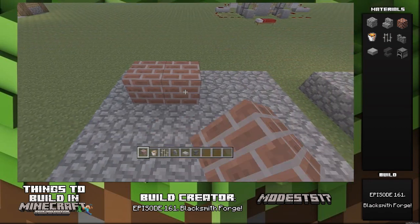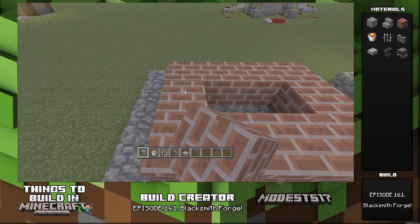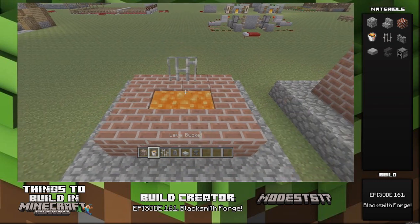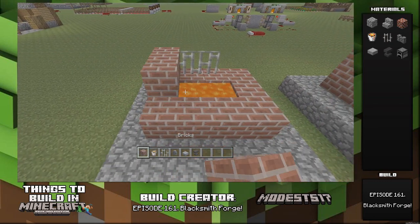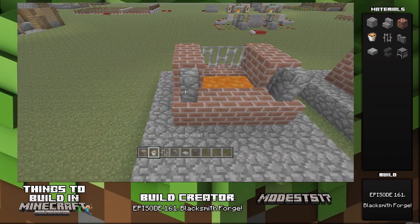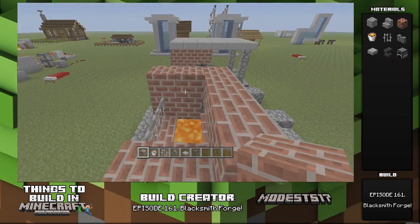In the back, take some bricks and make this little circular — well, it's a square, but you get what I mean. Put some lava in it, put some metal bars in the back, and just place blocks where I put them. It's kind of a pain to describe all this because it's going so quickly, but this is just a cool little blacksmith forge.